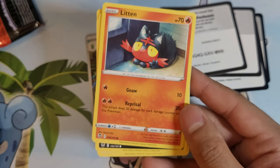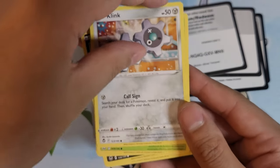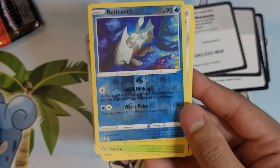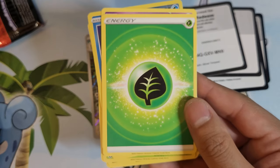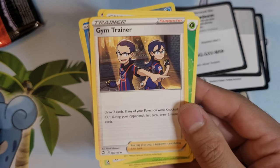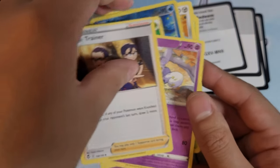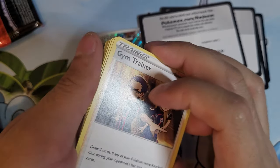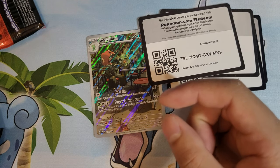Litten, Petalil, Klang, Relicanth, Mismagius, Energy, Gym Trainer, and Meowstic. Alright, you can tell this is an old pack because there's nothing that really stuck out. Yes — nothing that really stood out. Thank goodness they changed things up.